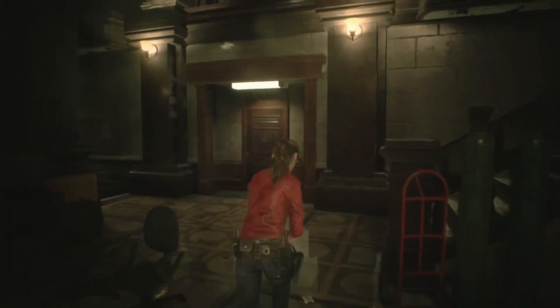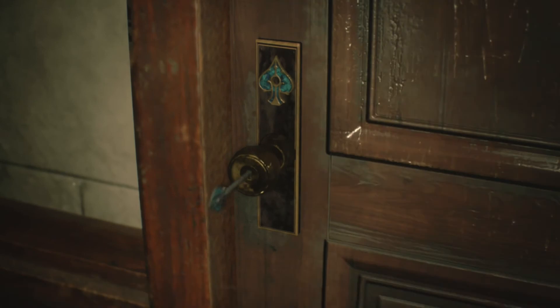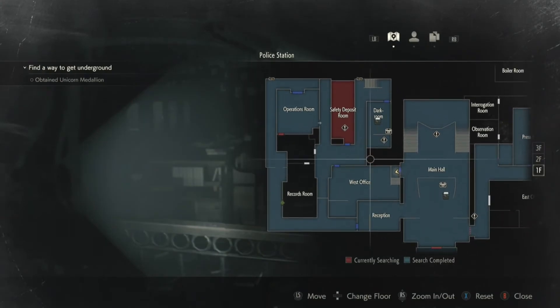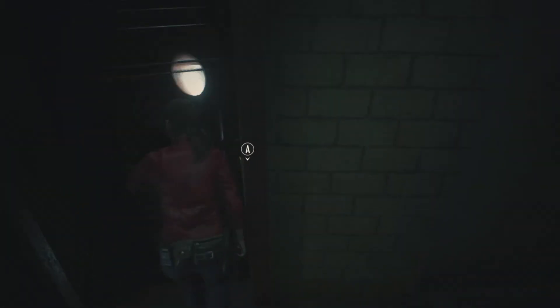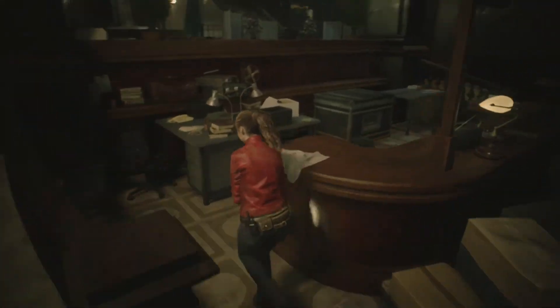Something I always forget to do for whatever reason is unlock this door with the spade key, which is a shortcut through the west office to the dark room and safety deposit room. I always forget to unlock that door for some reason and I have no idea why.